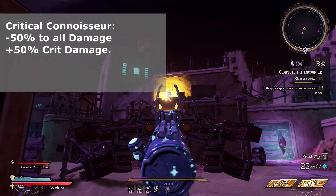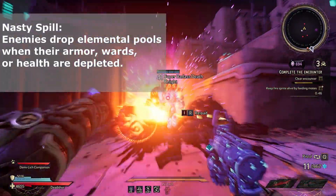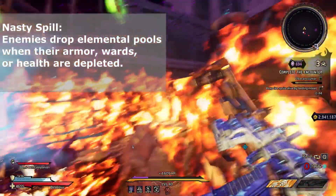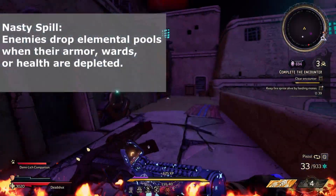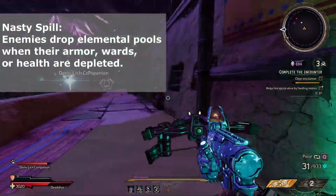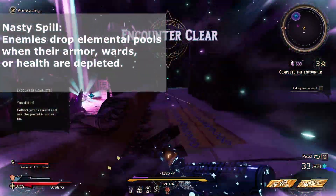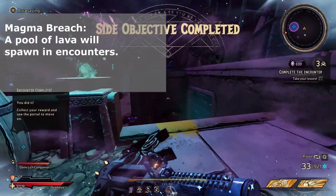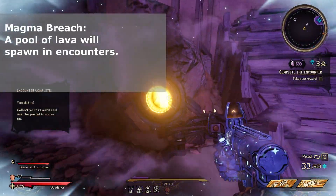Onto mediums. Nasty Spill is like pool party — whenever you deplete an enemy health bar, four puddles will spew out in each direction. These puddles last a while and do a lot of damage to both the player and enemies. Do note that enemies that die by these puddles will not drop crystals. Magnum Breach spawns a pool of lava in encounters — it usually spawns under your feet if you are still for a couple of seconds. It's horrid.